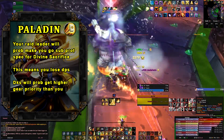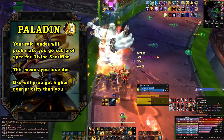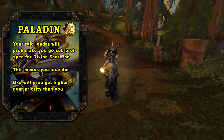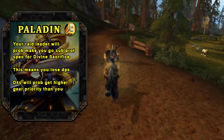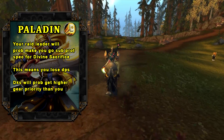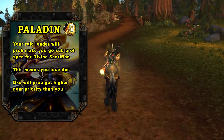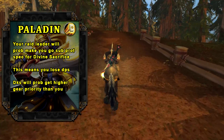Another cold hard truth is that for progression raiding, your raid leader might force you to off-spec into Protection for Divine Sacrifice. This ability gives 20% damage reduction for 6 seconds for everyone within 30 yards, so it's a very powerful raid cooldown. But you will lose a little bit of your DPS because you won't be able to pick up the Seals of the Pure talent for 15% extra Seal and Judgment damage. Personally, I don't think it's absolutely necessary unless you're doing all the hard modes. But you can dual-spec two different Ret specs — one for maximum DPS on easier fights, and then get Divine Sacrifice for the fights that your raid leader deems essential.